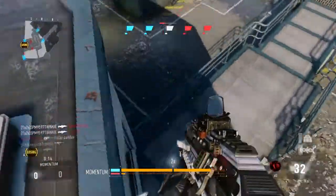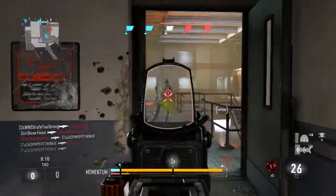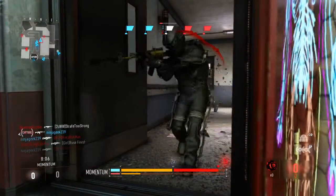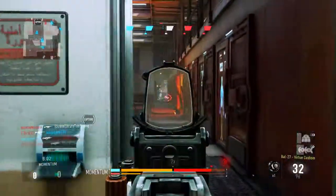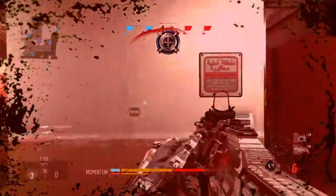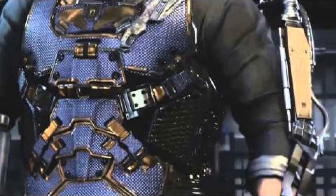In Advanced Warfare, to get diamond camo you have to complete all of the challenges within the specific weapon itself. So let's say I want to use this bow 27 here as a perfect example — if you unlock all the camos for this gun, then you will get the diamond camo.